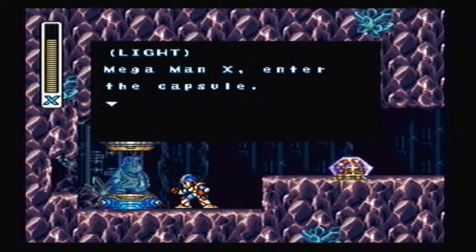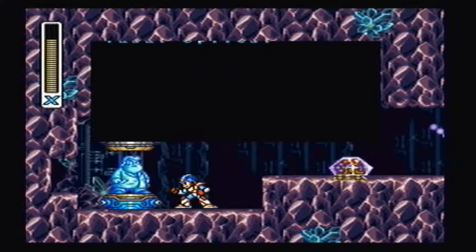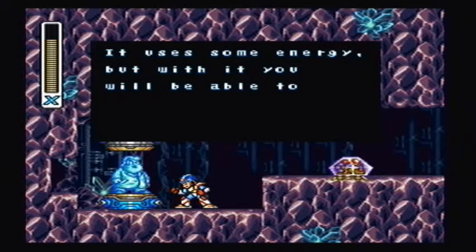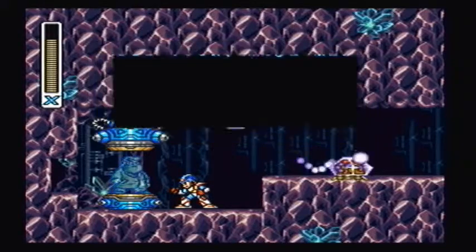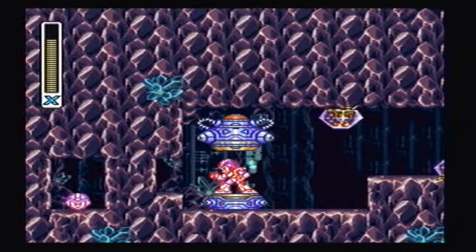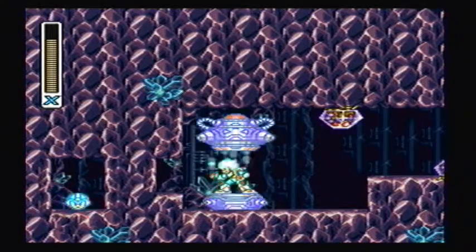Mega Man X, enter the capsule. This enhancement will modify your radar optics. It uses some energy, but with it, you will be able to see objects that you could not see before. Good luck, Mega Man. Mega Man X. He's not Mega Man. He's Mega Man X. God damn it.